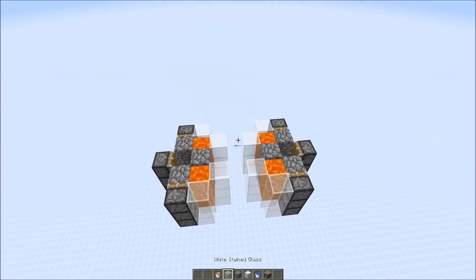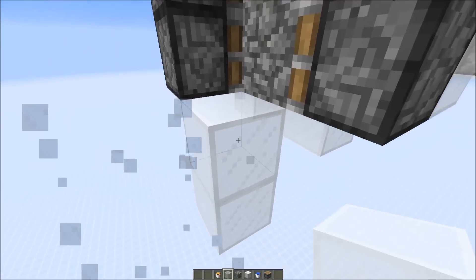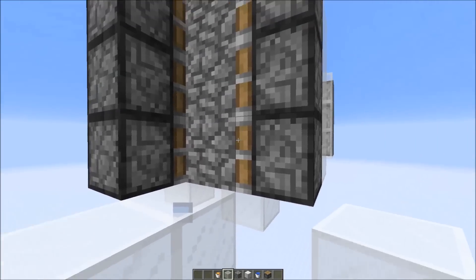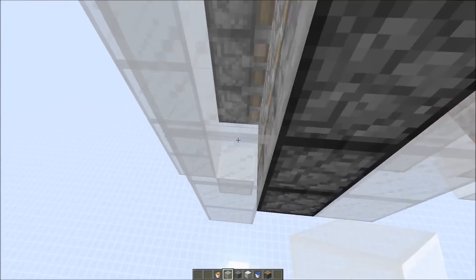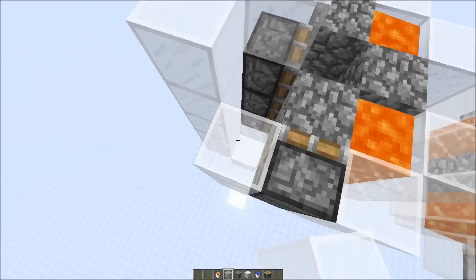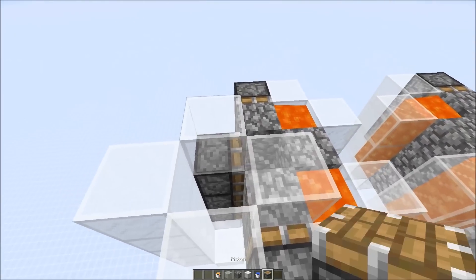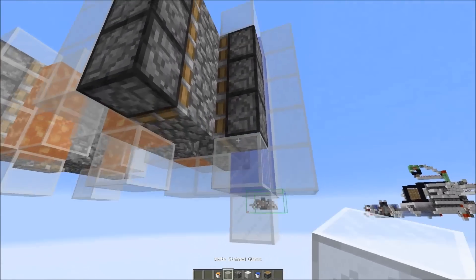Now we can add the water. We need a five-high column, so I need to go down one more block here. Otherwise the water could flow into the lava and form obsidian. To contain it, just add more blocks, and that's where we place the water source — just one is needed here. Do this for the other four sides.